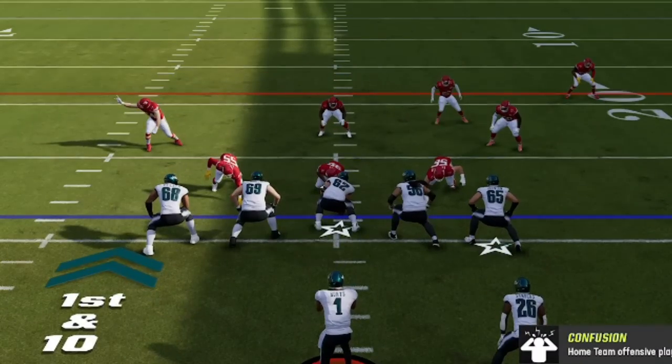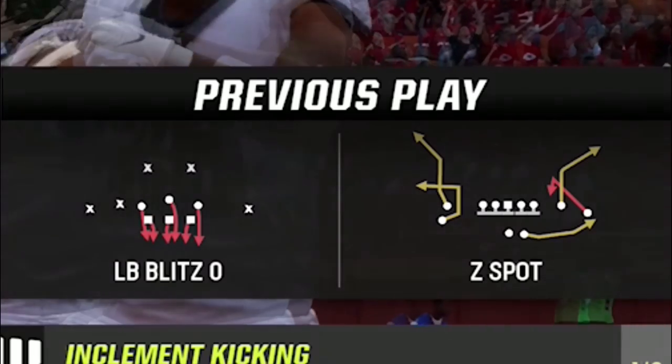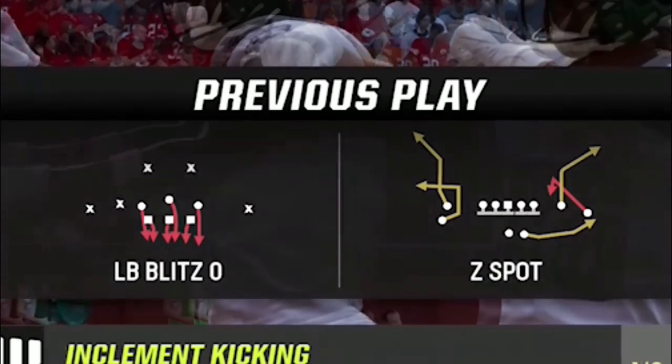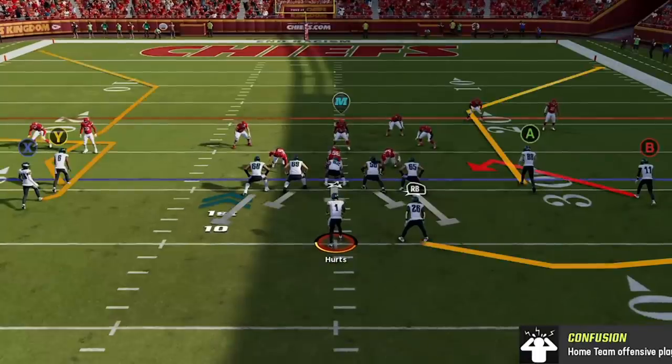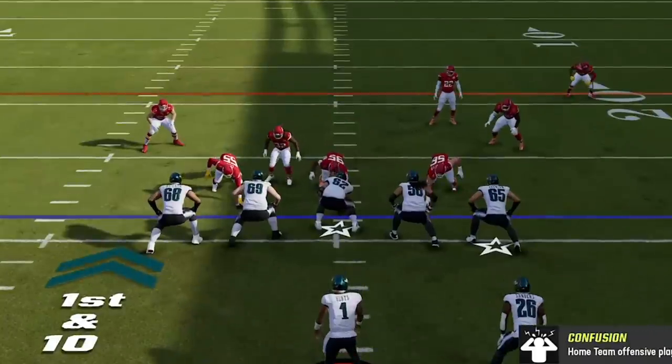Back on offense, he's in another meta blitz — the 3-3 linebacker blitz zero — so I switch to one of my man-beating one-play touchdowns from this formation, the Z Spot, which I keep in my audibles against players that use a lot of man coverages. All you have to do is throw this ball at the right time and it's an easy one-play touchdown.